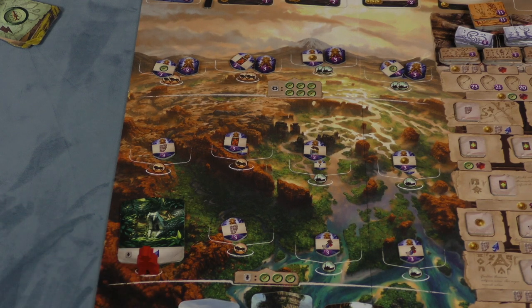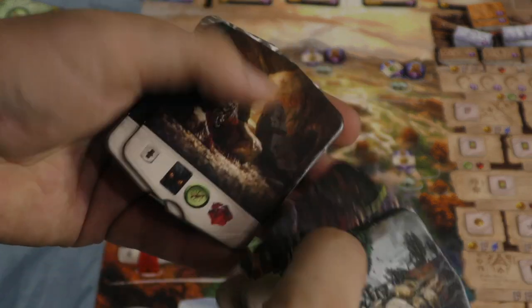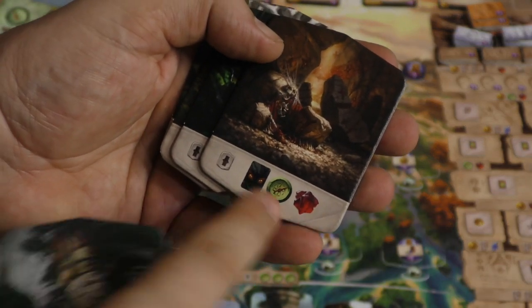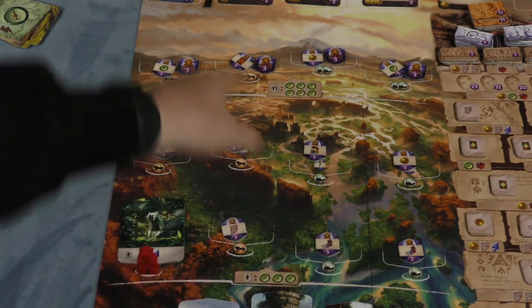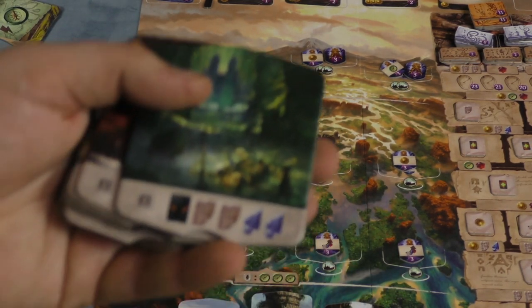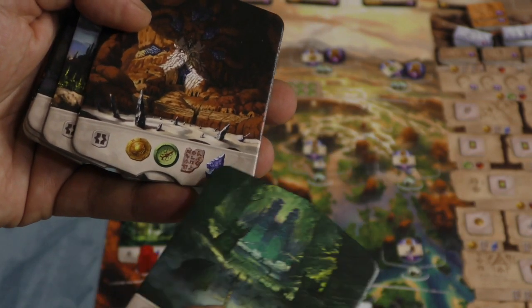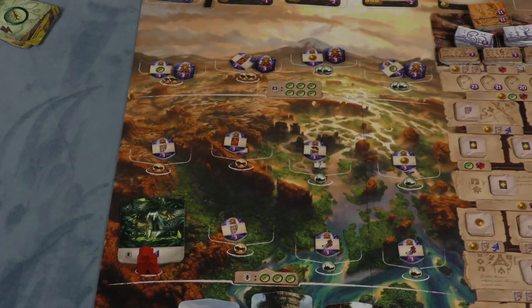Lots of different spots will come out that are basically better spots to go to. This one gives a gem. This one gives a fear card but also a gem and a compass. And the ones up here — where you get two idols — are even better: a fear card, two scrolls, two arrowheads, a coin, a compass, a scroll, an arrowhead. So there's lots of things you can get.